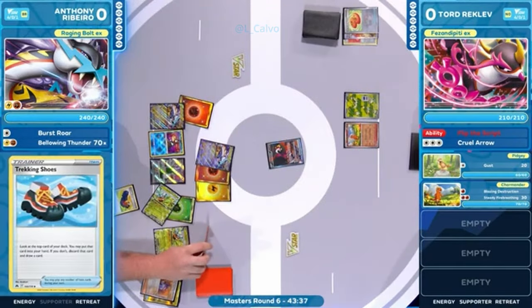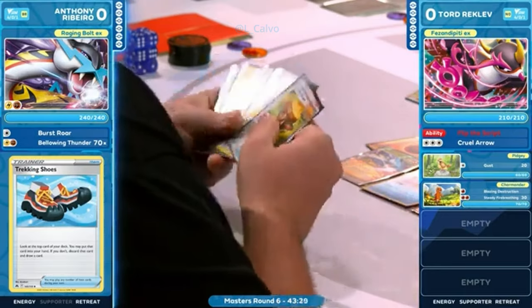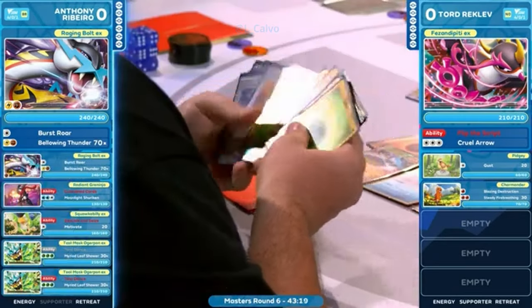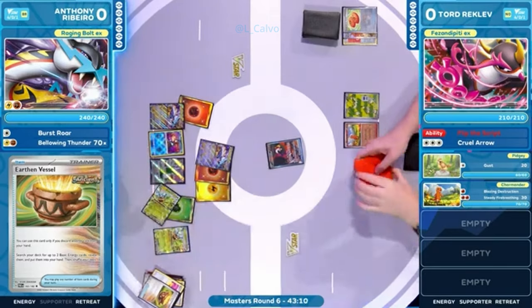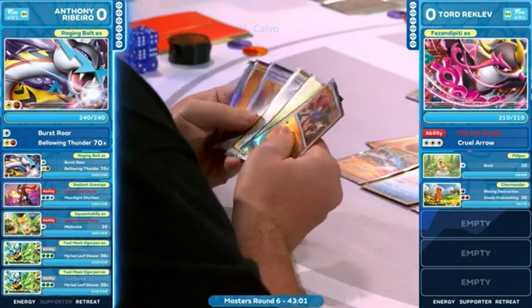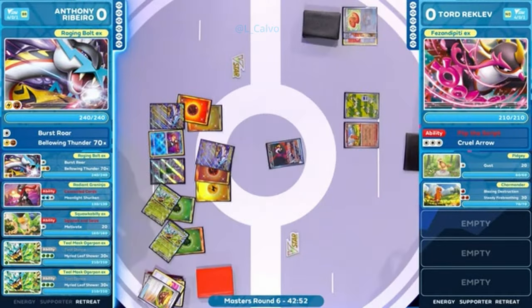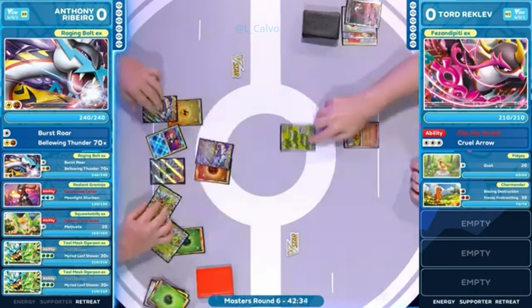They discard the energy and then retrieve those energies back, just trying to keep up that pace. Is there anything else you want to mention as far as the strategy Anthony should be pursuing against Tord's Charizard EX? Very interesting Charizard EX list. You pretty much hit the nail on the head — that's exactly what you're looking for. You take these knockouts when you can. If you have those grass energies on the Teal Mask Ogerpon, you have the potential to immediately return that knockout. It only takes three energies against a fully loaded Charizard EX to deal 360 damage.